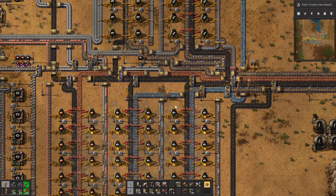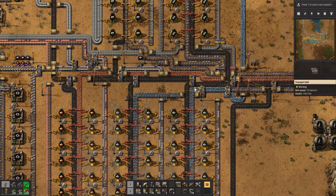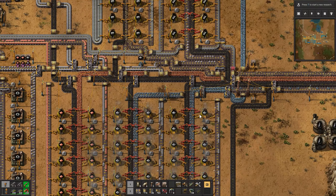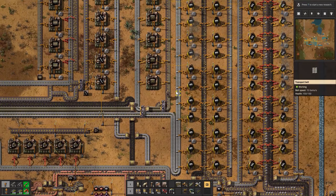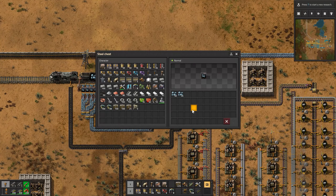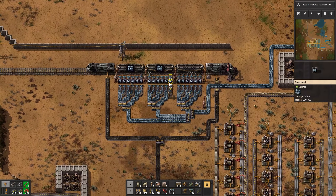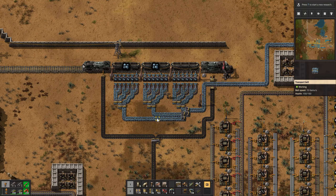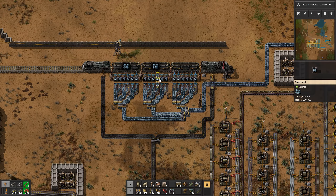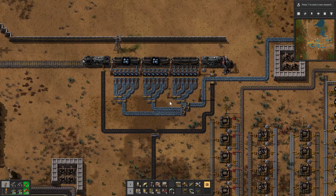I guess the only way to increase this more would be to have a second iron belt coming through here so that each of these lanes gets a full belt rather than split between two of them. I don't really know if I can do that with my current train setup. What are we looking like as far as these chests go? Yeah, they're not really filling up at all. Well, that one's not. These are though. I guess that's because this one is at the front of the line, so these get used up first before these ones do. So those are actually full. Maybe I could have two belts coming out of here — something we will look into at some point.